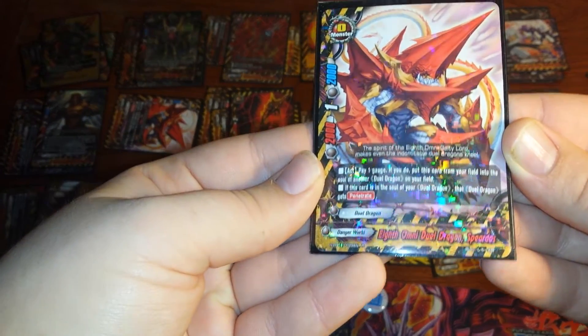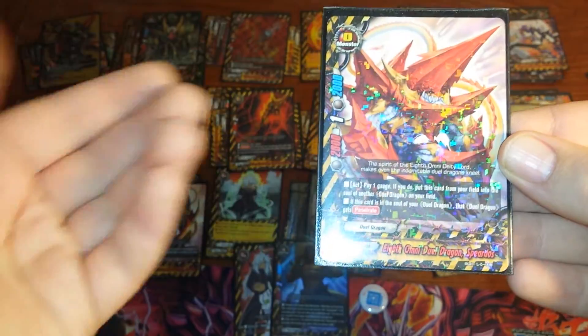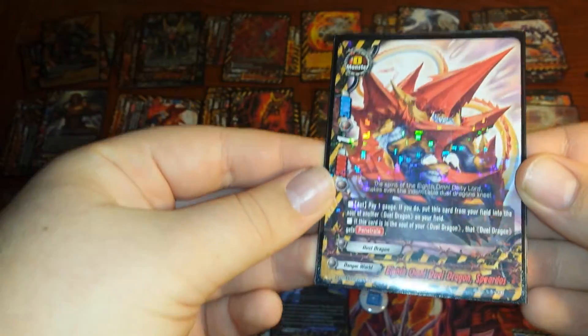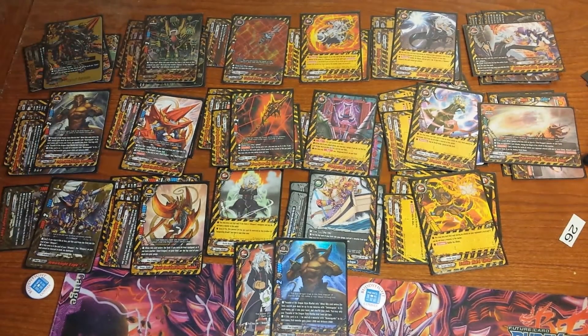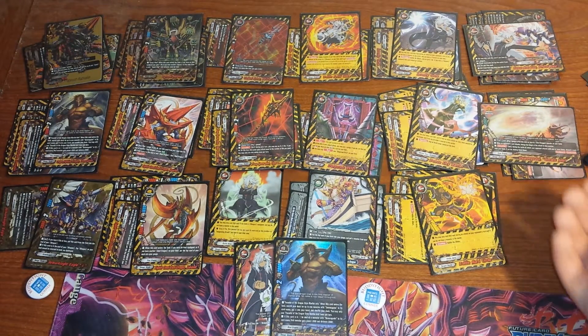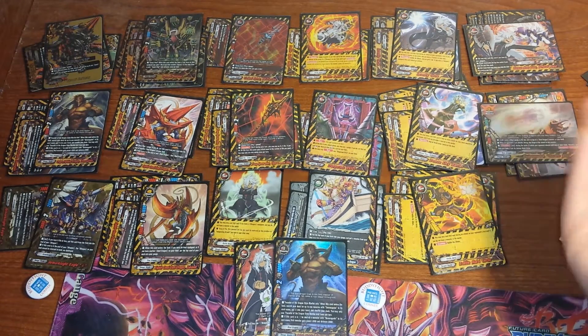Then we have Spiritos. He's a 0, he's 2-on-2 — pretty poor stats because he's a 0. You can pay 1 gauge and put him in the soul of a Duel Dragon, and if he's in the soul of a Duel Dragon, give that Duel Dragon Penetrate. He helps you deal with wall decks and gives Goddle Penetrate.